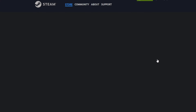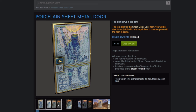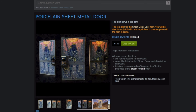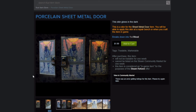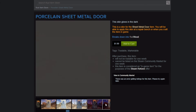Next up, we have the Porcelain Sheet Metal Door, from the Frontiersman pack I was talking about. There's a picture of the Frontiersman on it, and it does glow. It looks okay — I can't hate on it that much. But I feel like you get better skins for the price point. It does pop and has a good texture to it. It's kind of a boring design, not really my thing. But the Frontiersman does kind of look dope on there.